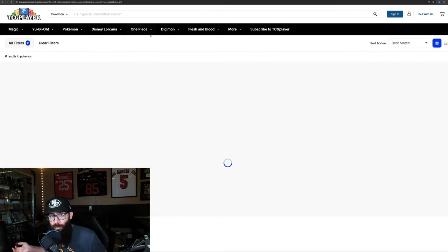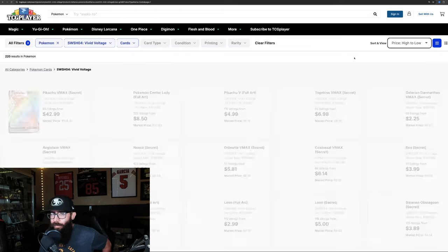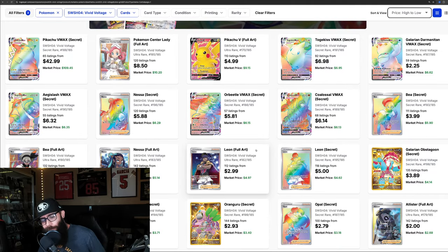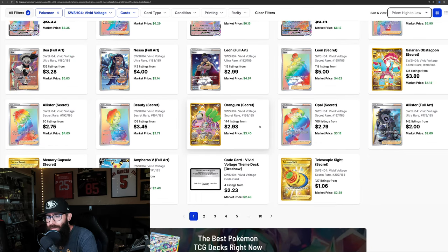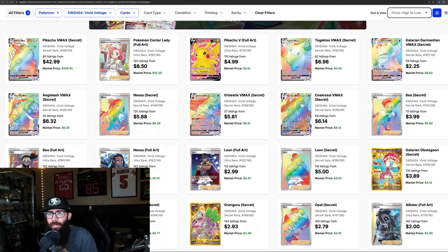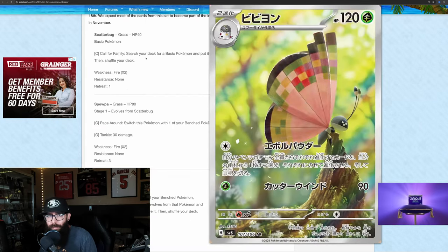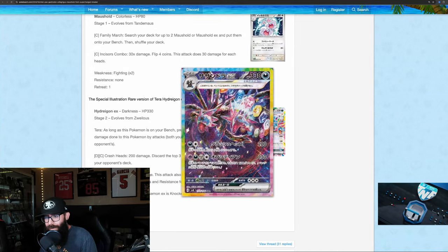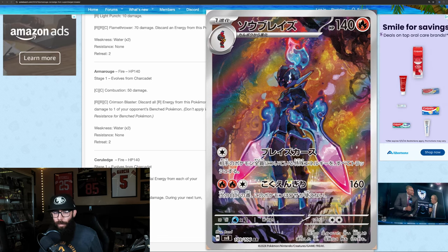If we're just comparing sets — and we don't even have the full set yet — looking at the artwork: you got the Pikachu rainbow, a Pokemon Center Lady, a Pikachu V, a couple rainbows — nothing that great, just some rainbows. That's all Vivid Voltage has. Now take a look at just this card, and then even the Vavilion, and more specifically the Hydreigon, and the Cerulege — and this is not even including Paradise Dragona. I don't think the comparisons to Vivid Voltage are warranted.